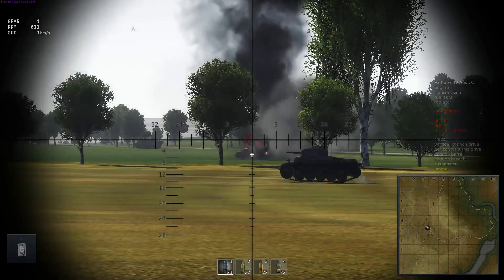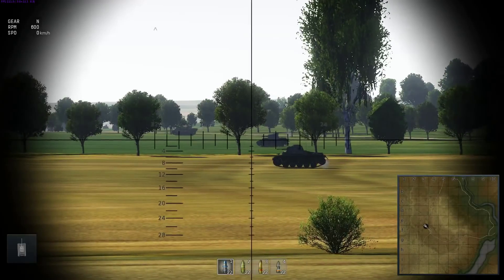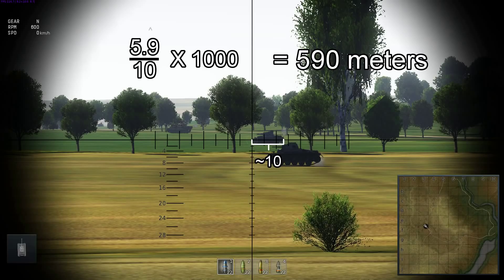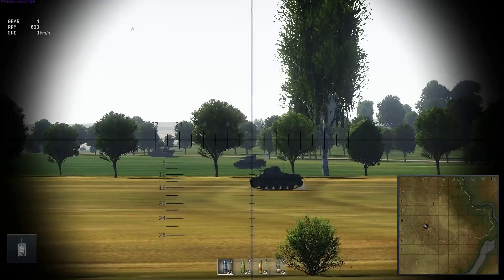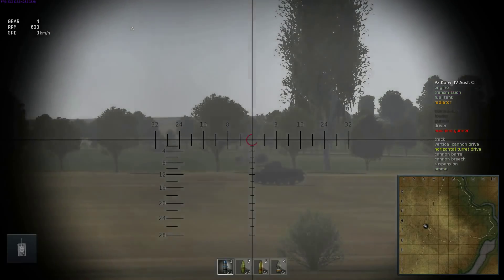Now let's forget the guides and do it for real. Same Panzer IV, same side, but from a different distance. In actual gameplay you usually don't have time to precisely line up measurements, so we'll just go generally from one end of the track to the other — about 10. So 5.9 divided by 10 times 1,000 equals 590 meters, which is close enough to 600. We put the 600 mark on the target, fire, and — bam — pretty much dead on.